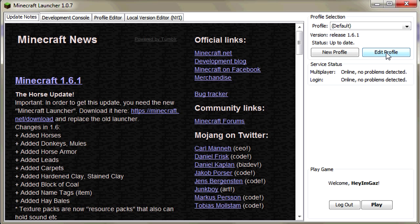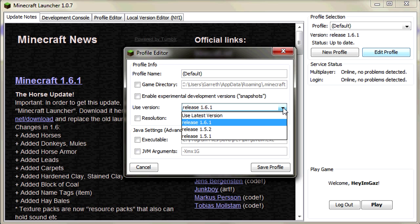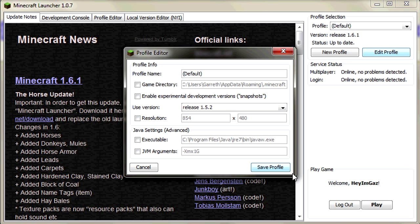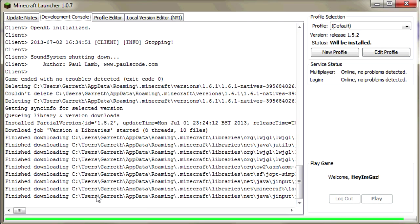First of all, what you want to do is go up to 'Edit Profile' and click that. You can see 'Use Version' — you can actually go back as far as 1.5.1, use 1.5.2, or use 1.6.1. So go to whatever version you want. In this case we want 1.5.2 — click that, go to 'Save Profile', then hit 'Play'. This will now download 1.5.2 for you, and when the loading bar finishes it'll be ready.